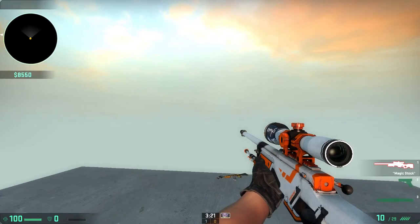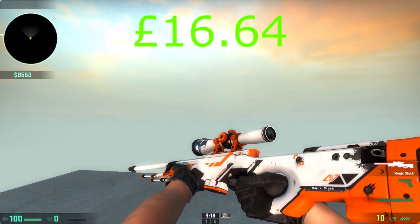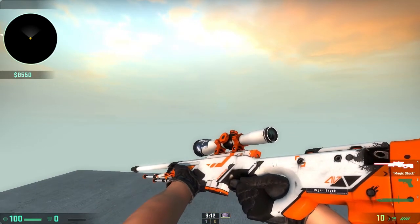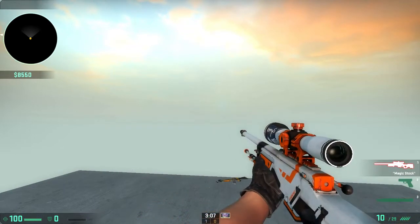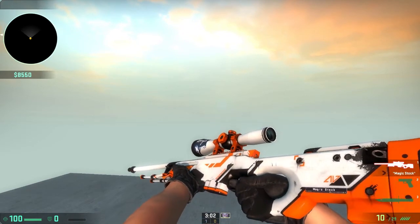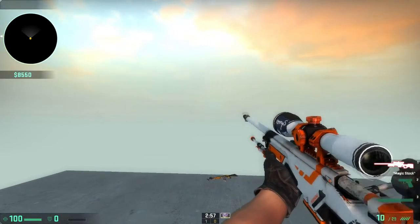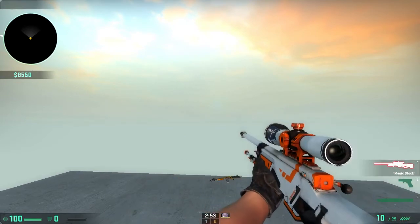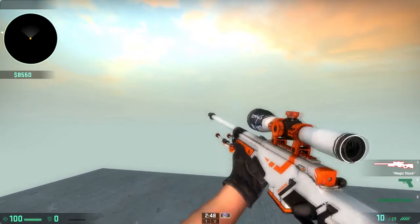Now I've got my AWP Asiimov — the Magic Stock. It looks quite nice even in battle-scarred condition. I like it with the full body paint; I don't love the black scope but it still looks great. When you flip out the knife and back in it looks really clean. You can see the battle-scarred areas but I don't really mind.